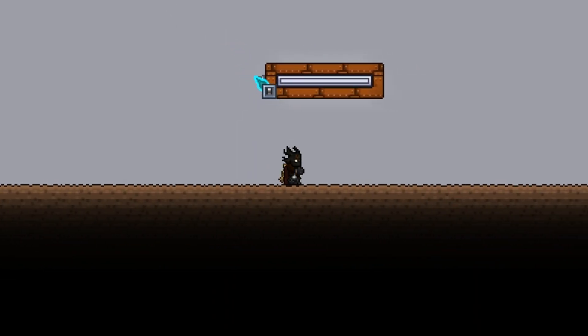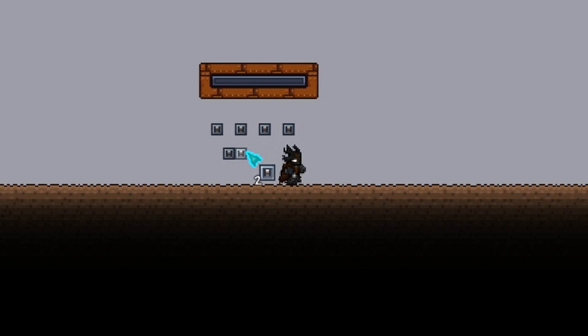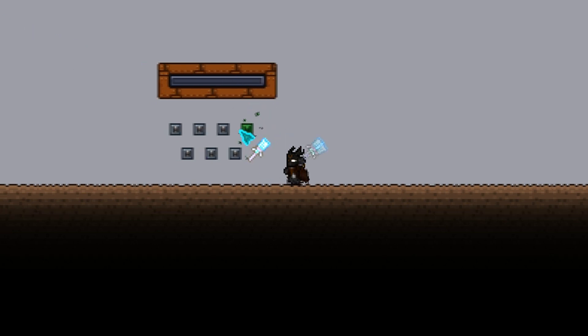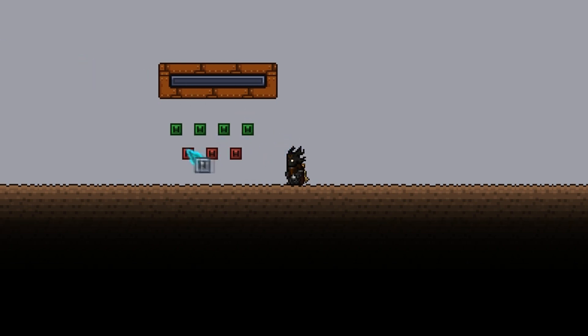We're going to start by turning all of these gem spark blocks off, and then we could just get rid of that wire and this switch. I'm also going to place down 7 switches, and what these are going to be are the inputs for the puzzle. The top row, which I'll go ahead and paint green, will be addition switches, so they'll make the meter fill. While the bottom row, which I will paint red, will be subtraction switches. And these will make the meter go down.